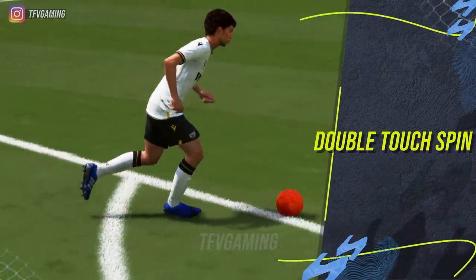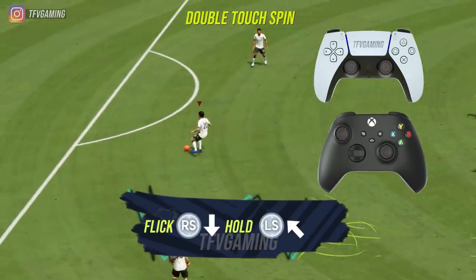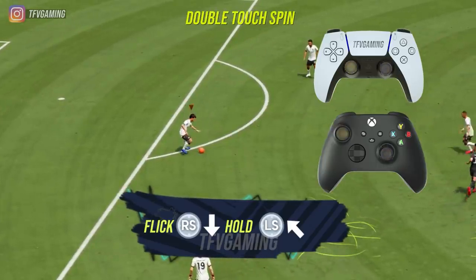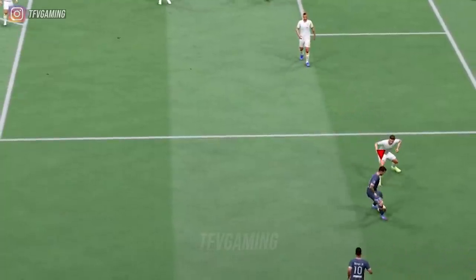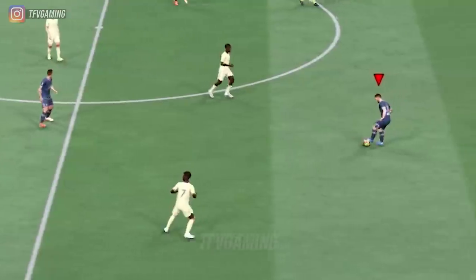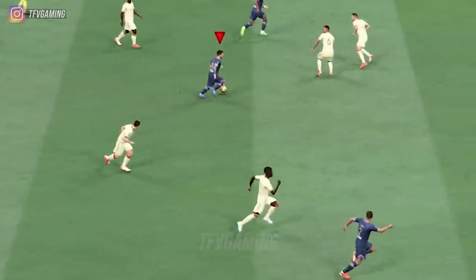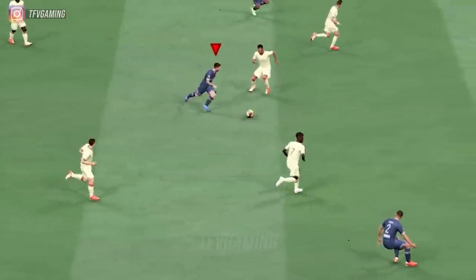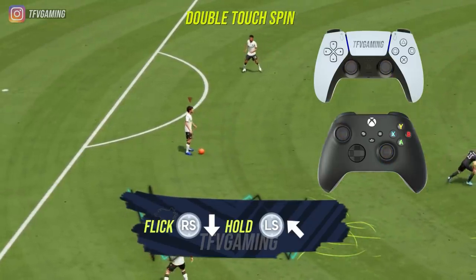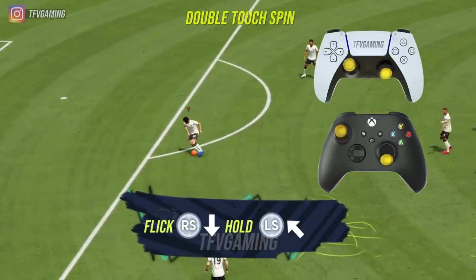The next one is the double touch spin. You would have seen this skill move performed by a lot of skillers in the community. It's not for casual players, but look at the controls — it's extremely easy. What this skill move does is let you turn around on a 45-degree angle, making it extremely difficult to defend against. To do it, flick your right stick downward and then hold your left stick towards the 45-degree angle of your player and they will turn around.